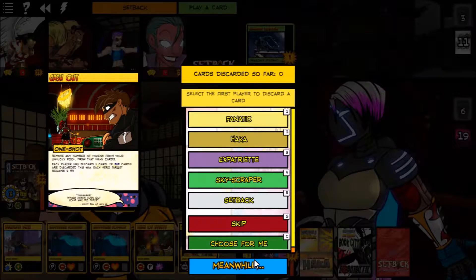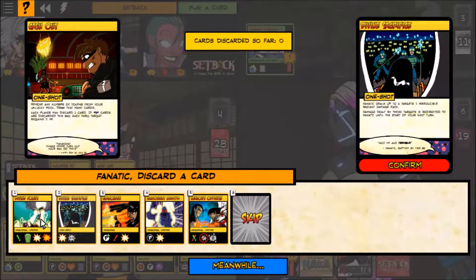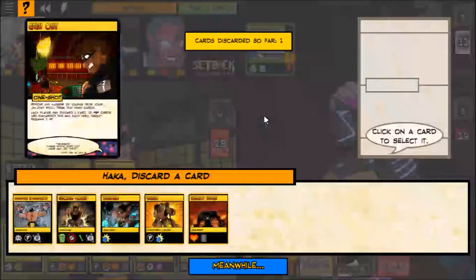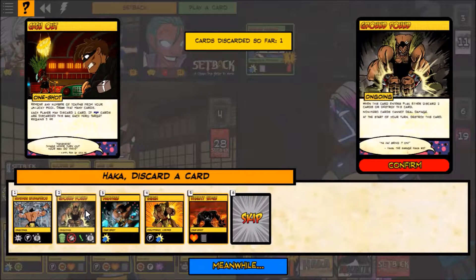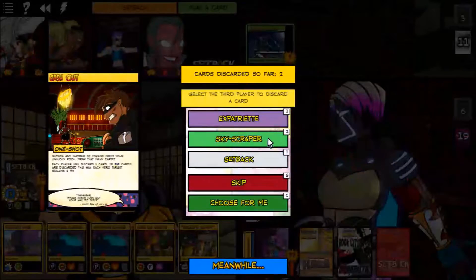We can discard for everyone except Setback. Fanatic will discard Divine Focus, Haka will get rid of Rampage. Expatriate — I don't really want to discard anything with her. Skyscraper gets rid of one of her Rest and Recovers and the Undetectable Relinking, then everybody draws or gains two health.